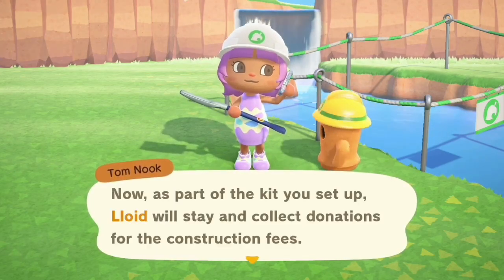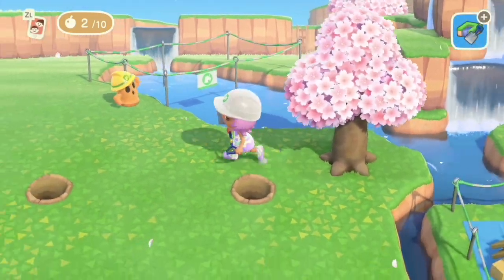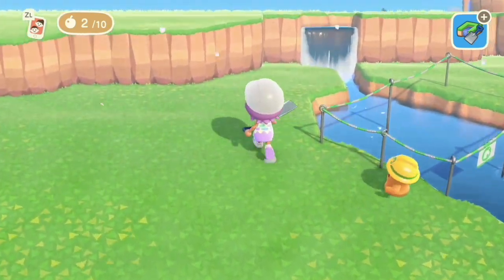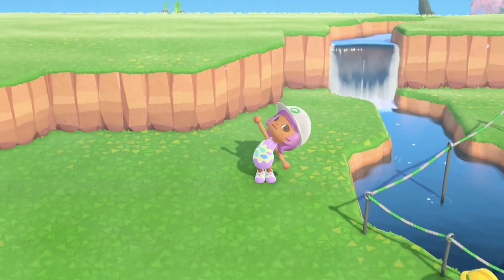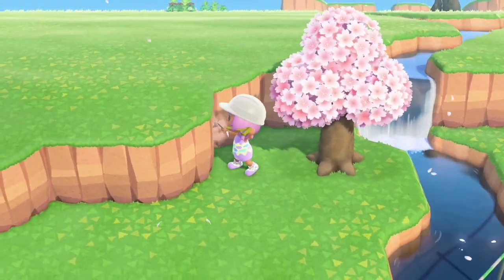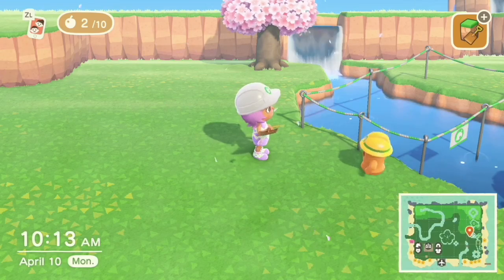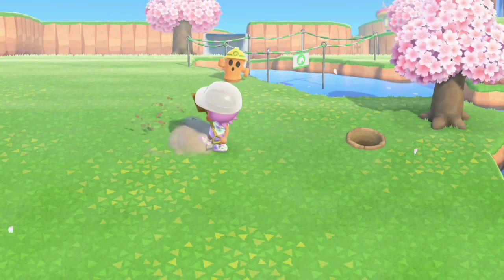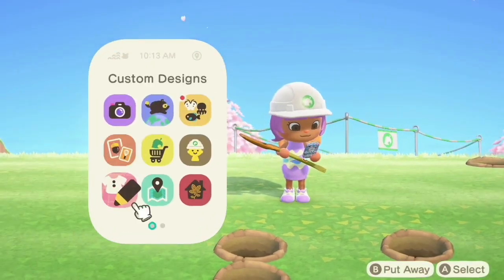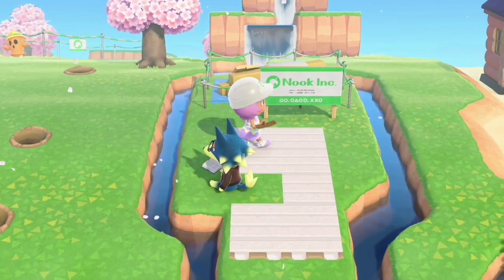I didn't even look at it — I forgot this is my first bridge I've done, and I haven't done any inclines at all. Beautiful! It's going to be a little bridge. We can have a house here. Next is the waterfall. We'll have a little house there — cute, cute, cute. Still no balloons. The map is looking kind of cute though.